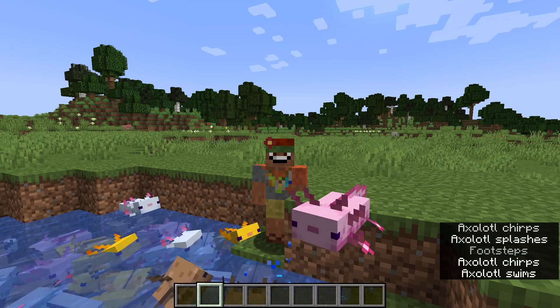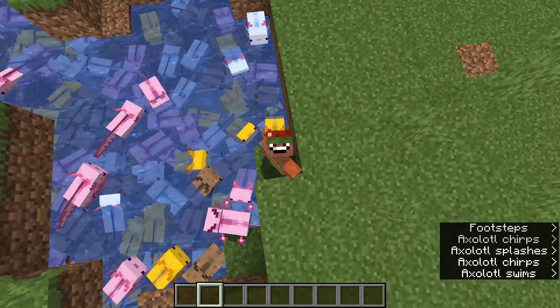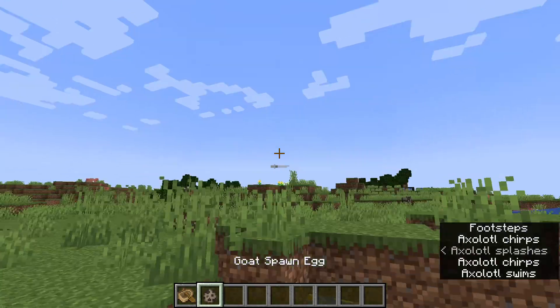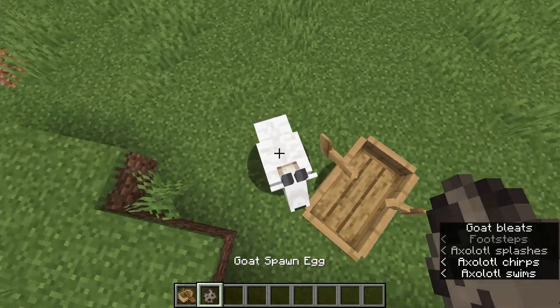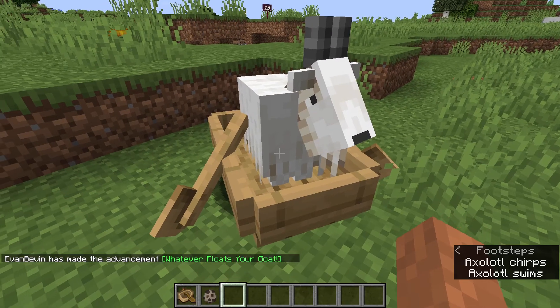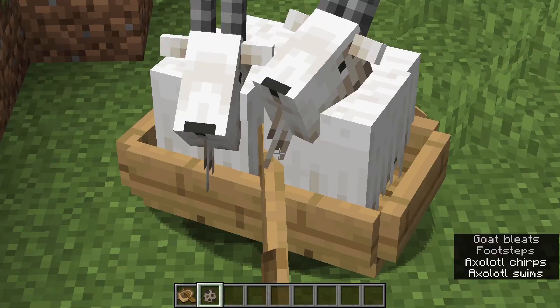They've added new achievements: 'Whatever Floats Your Goat' for floating in a boat with a goat. Let me demonstrate that — oak boat, goat in a boat, me in a boat — 'Whatever Floats Your Goat.' Get in a boat and float with a goat. Look at that!